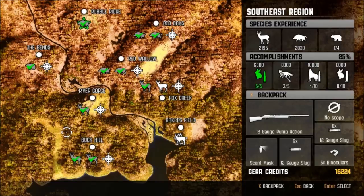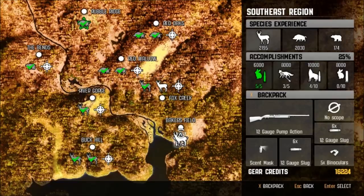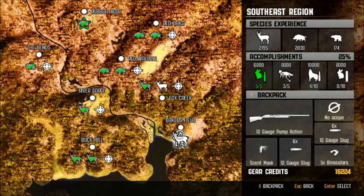Alright ladies and gentlemen. When we come back, we have now got ourselves another buck hunt we've got to do. We've got to hunt three 8-point plus white-tailed deer. And on top of that, we've got the legendary Pin Cushion — we've got to hunt this guy with a heart, lung, or spine shot with a 4x rifle scope and a 270 bolt action. Hope you guys enjoyed some more Cabela's, and we'll see you guys next time.